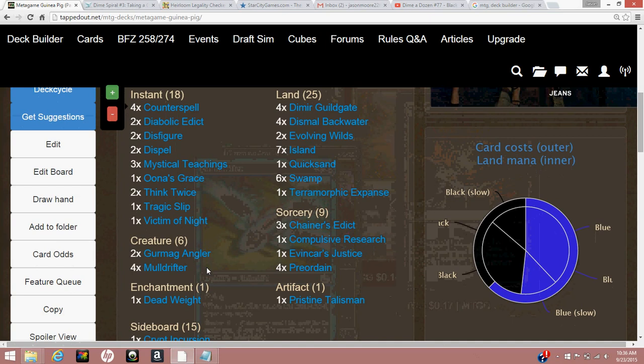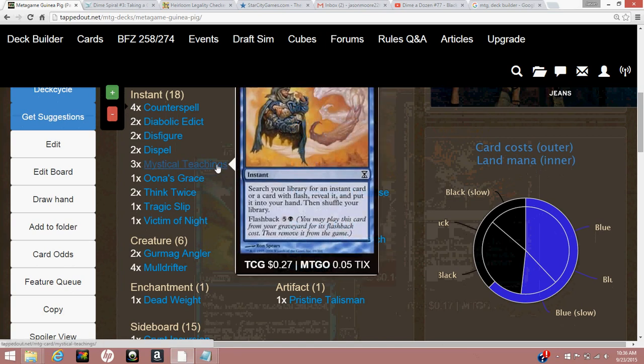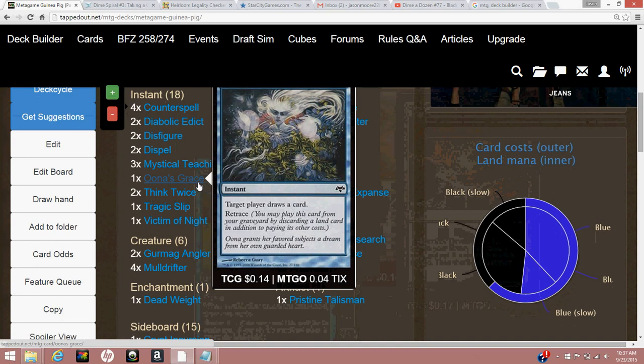The deck's game plan is to play defensive, prolong the game early with one-for-one removal and counterspells, then chain Mystical Teachings to tutor answers, card draw, and permission. This creates a semi-soft lock where we constantly draw into counterspells, cast Moldrifters and Gurmag Anglers, and lock the opponent out once we stabilize the life total and board. This deck is really good at clearing the board and leaving it empty.